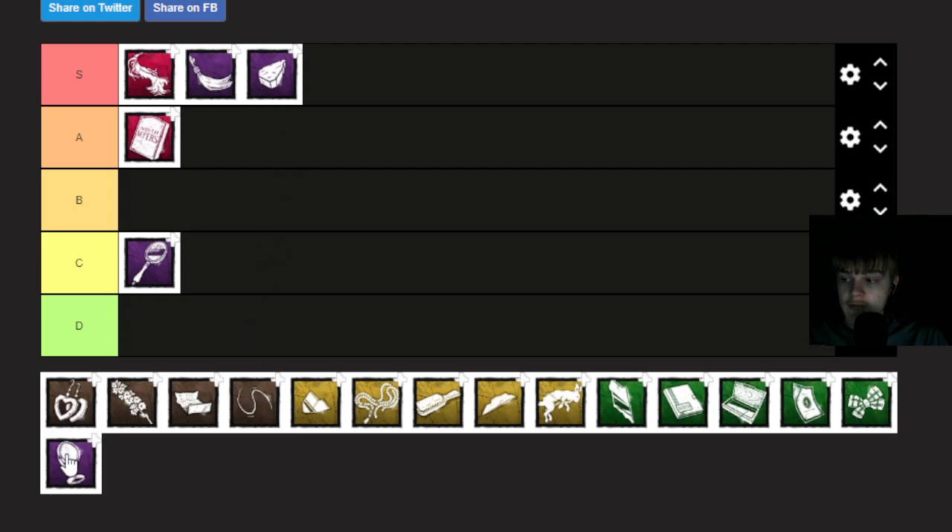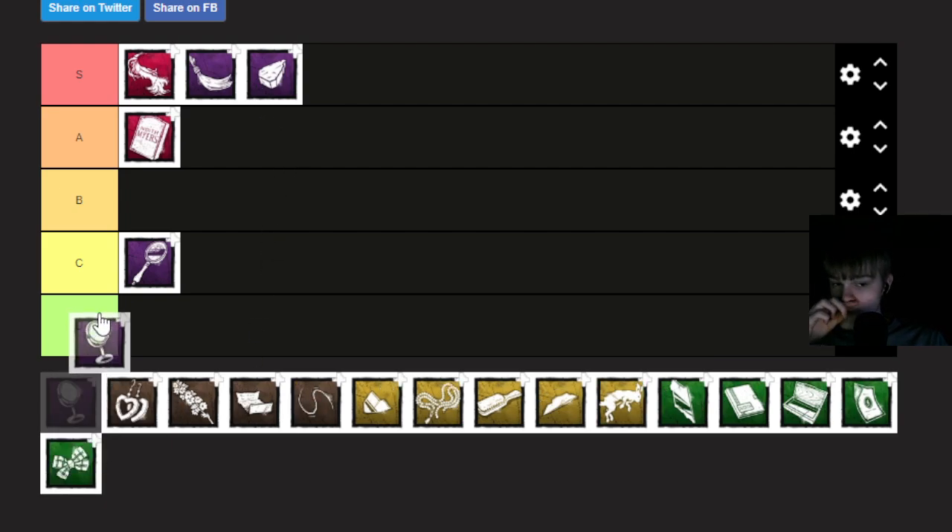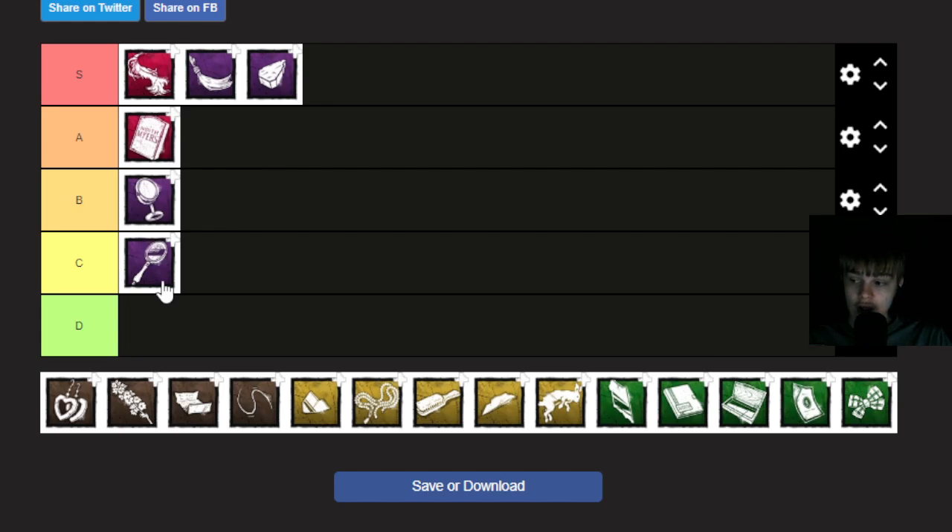Here we have Vanity Mirror. Vanity Mirror - already better than Scratch Mirror. The range for aura reading is 16 instead of 32, but you have default range on your lunge and default movement speed. So you're not slower and your lunge isn't extremely short. Overall, better than Scratch Mirror.